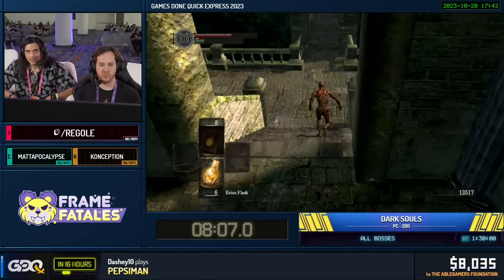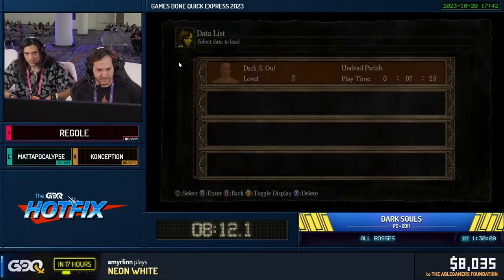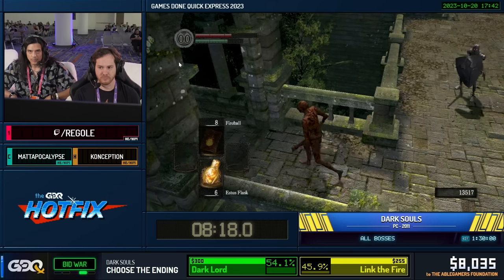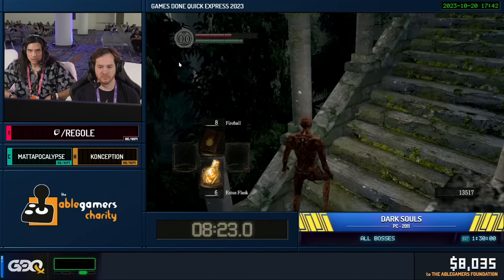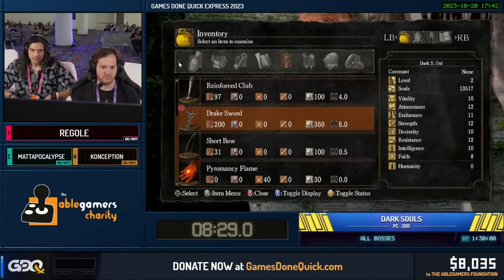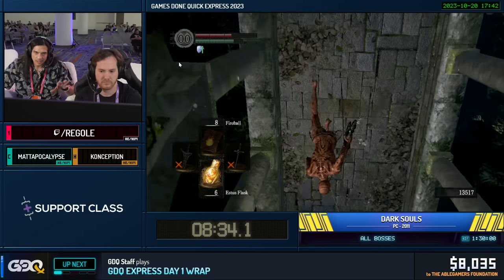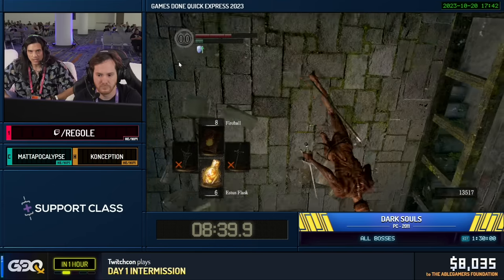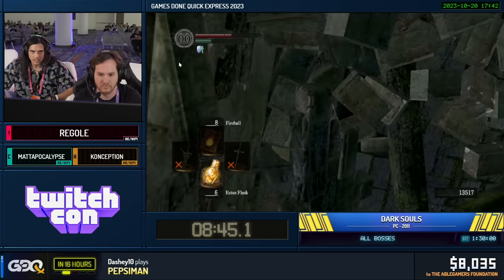Now we're going to be doing a pretty famous skip called Sins Gate Skip. Matt, can you explain that? So he's going to lure a hollow over, bait an attack and parry it, and the parry animation puts him in a spot that creates a 'death cam.' In this death cam state, the game stops loading assets past a certain point, and he's going to use this death cam to get past the closed gate, so he won't need to ring any bells to open Sen's Fortress.